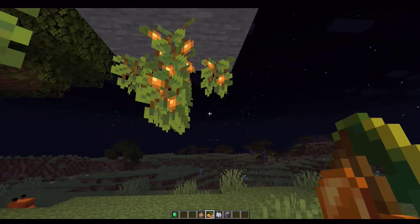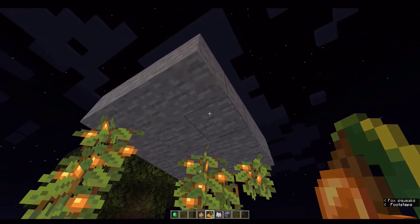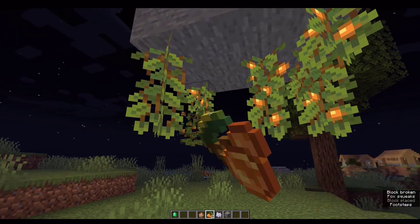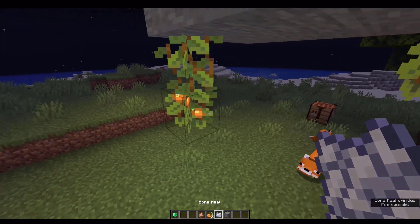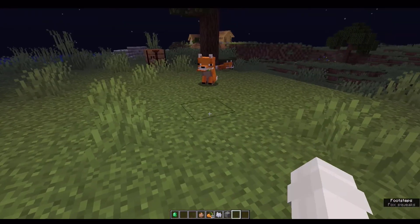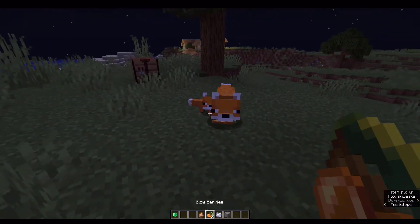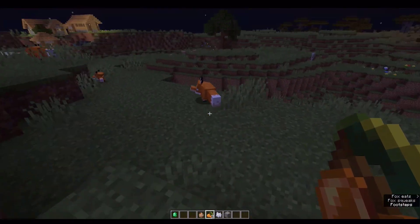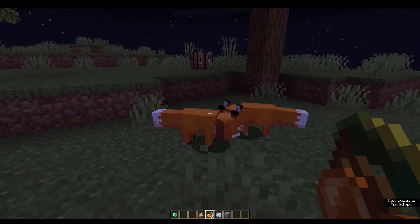Hello, teacher Kobe here. Apparently glow berries are just berries that grow on cave vines, and this is how you plant them - below blocks. When they grow they actually glow in the dark. When I put bone meal here some berries grow and there's your light source. You can harvest them and you can breed two foxes using glow berries.